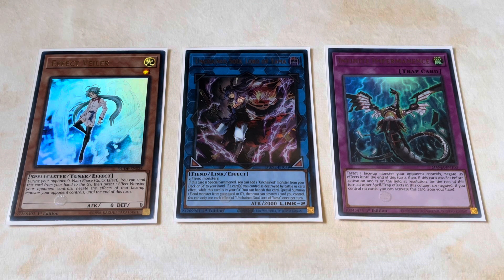You can also justify keeping Infinite Impermanence or Effect Veiler if you have a combination like Nibiru the Primal Being. Even if your opponent ends on the DDD, you save your Imperm and then use Nibiru to clear the whole board — pretty much an instant win. So this deck is really weak to Veiler and Imperm because they help crack everything open.